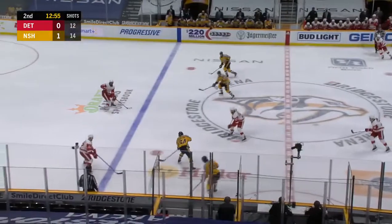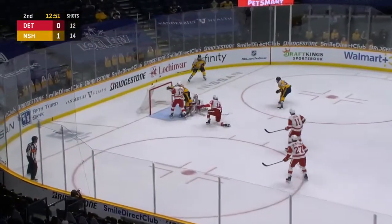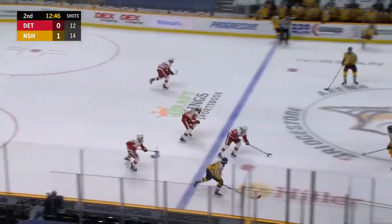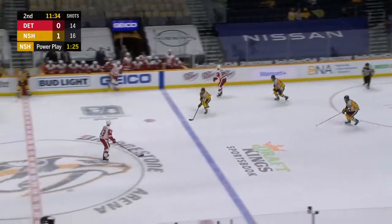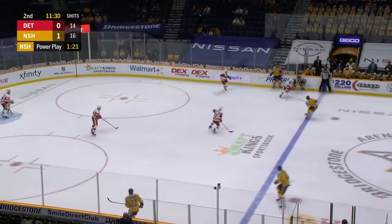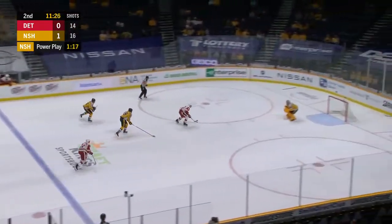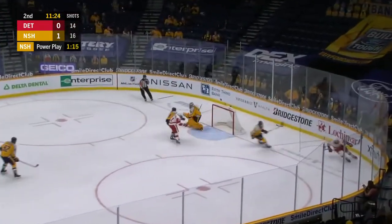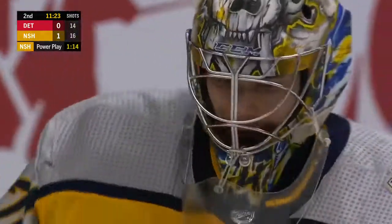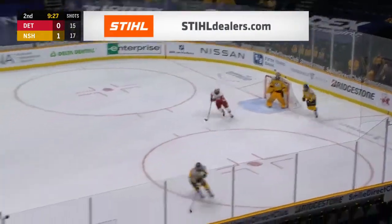Here they come on the counter — Arvidsson out of the box to the wing, back to Yossi — what a save by Grice! Grice got knocked into by Arvidsson, who might have been pushed in by Hronik. Donya broke his stick. Nashville will try to take advantage — here comes Helm on a shorthanded breakaway. Darren Helm stopped by Saros — oh, what a glove save to bail out his teammates.